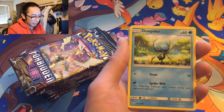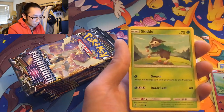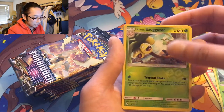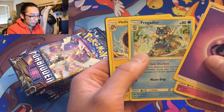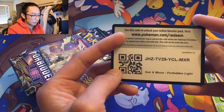Starting off with Goomy again — Goomy, Deino, Fennekin, Pancham. This set is only 131 cards, it's a small set. Alolan Exeggutor and a Malamar for the rare. Frogadier, Heliolisk, and a code card for you guys.